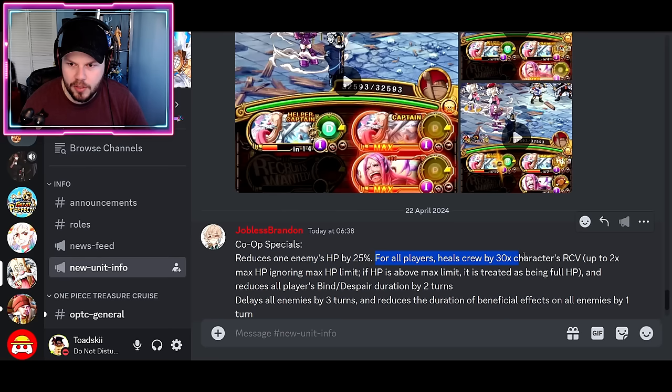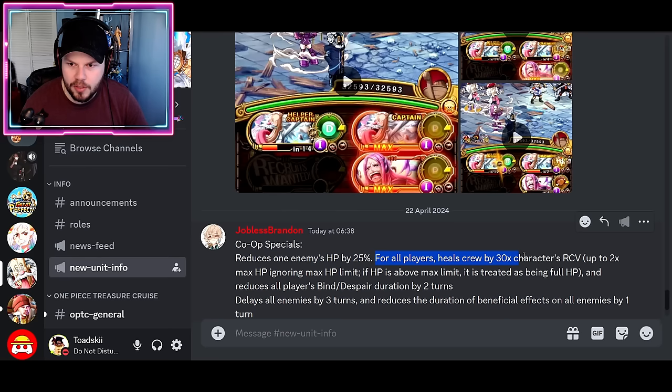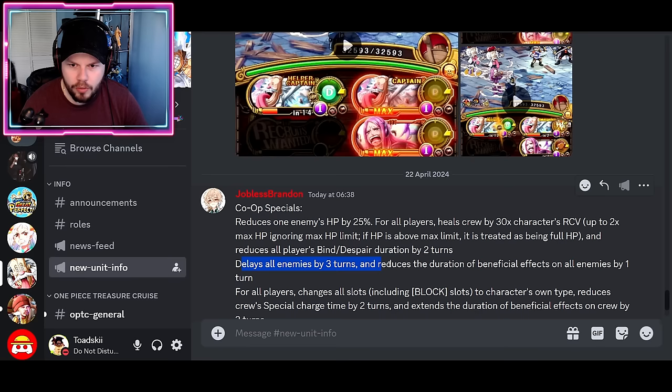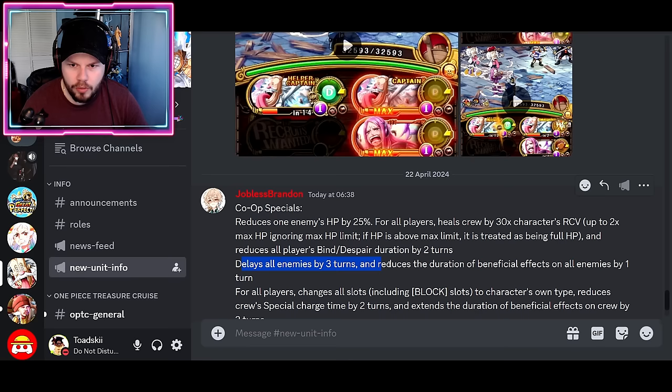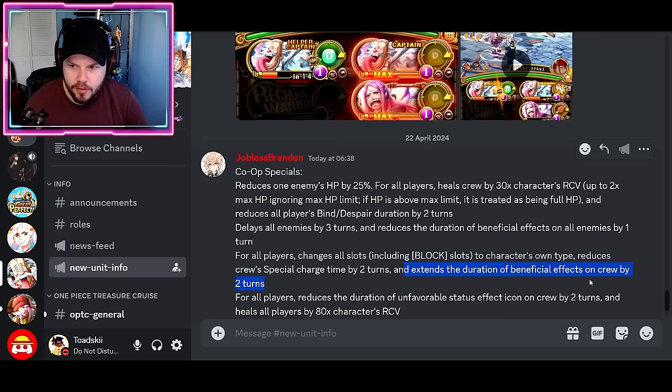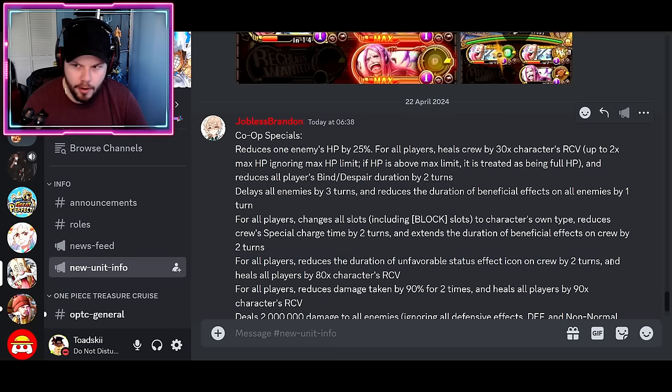The co-op special for one style reduces one enemy's HP by 25% for all players, heals the crew by 30 times the character's recovery up to 2 times — overhealing — and reduces bind and despair by 2 turns. This might be a supporter or recovery style unit. Another one delays all enemies 3 turns and reduces the duration of all beneficial effects on all enemies by 1 turn, which could be a debuffer style unit. Another one changes all slots including block into matching for all players.